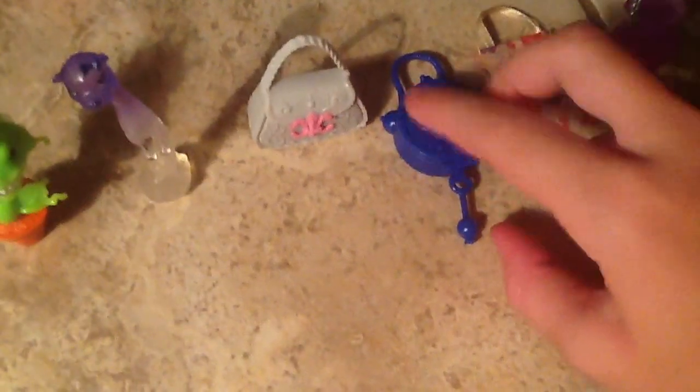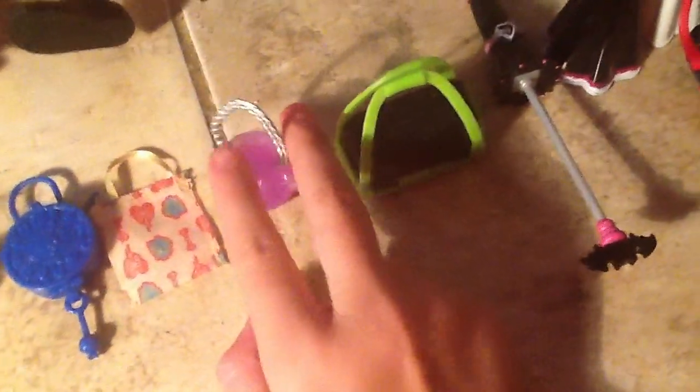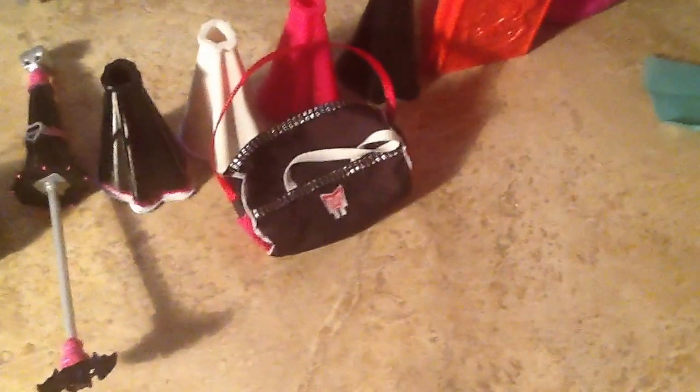There's Rochelle's purse that can open. And Rebecca's bag — I can also open it, it's like a little clock, and this thing on the bottom is supposed to move. Sorry about the noise in the background. Here's Venus's recycled bag. Spectra's little bag. Deuce's bag, which can also open. This is the original Draculaura's umbrella. And the fear-leading pack from Cleo's pack and the Were-Cat pack, with a bag which also comes with the other pack as well.